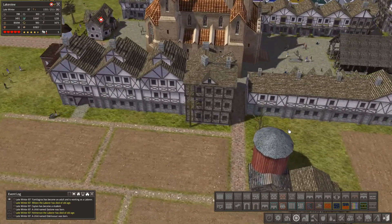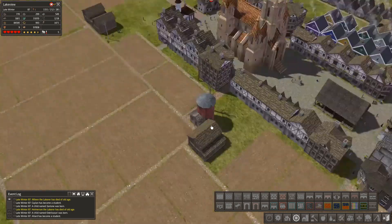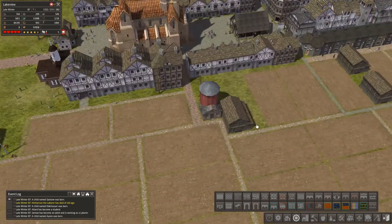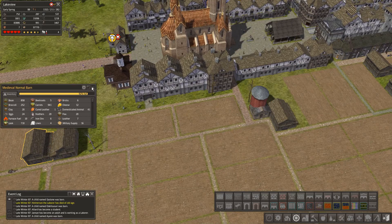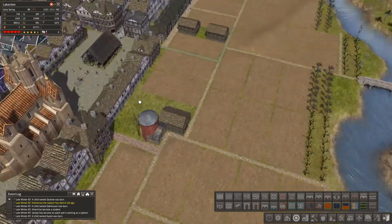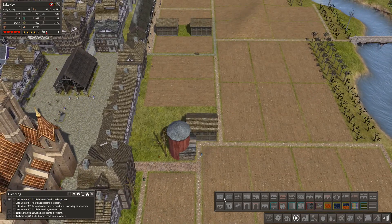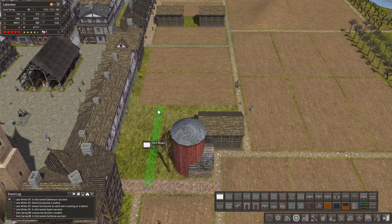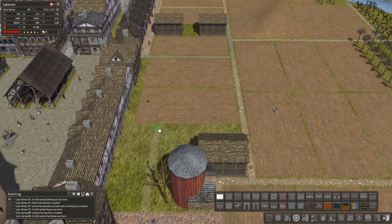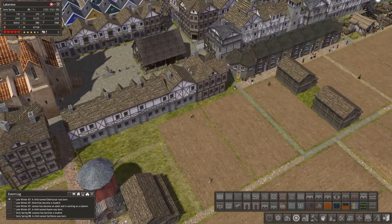Off camera I also built this barn here because these barns are just filling up so quickly with all the produce coming off the fields. I think what we can do is put a dirt road behind here like this, and that could come around like that.